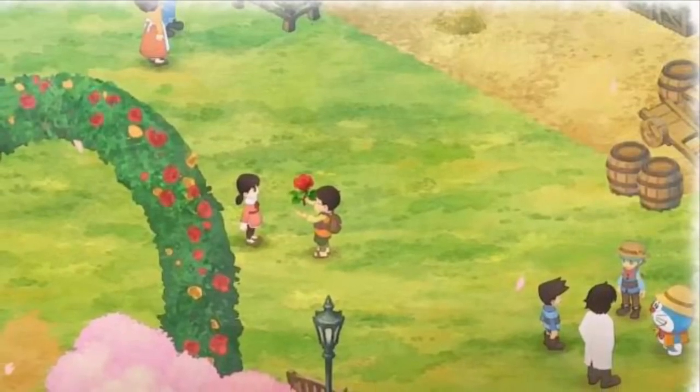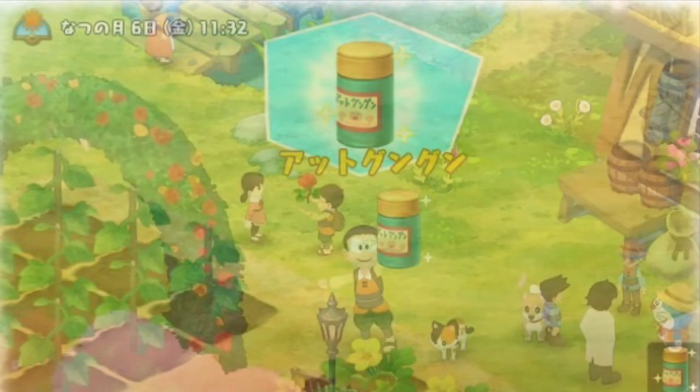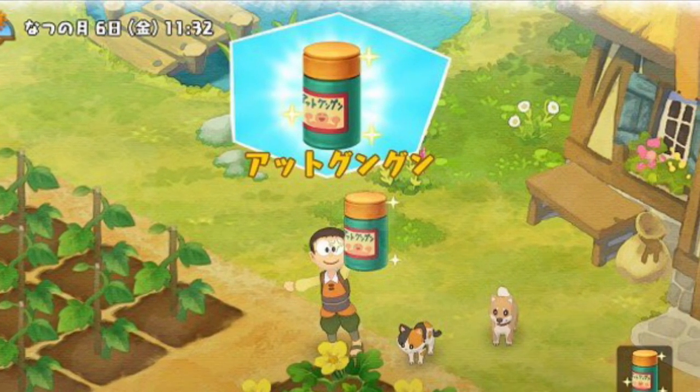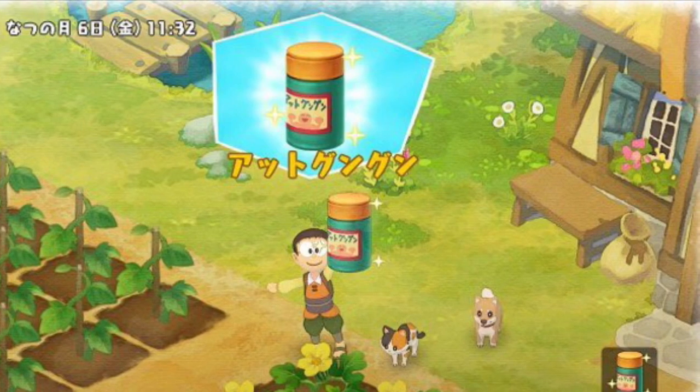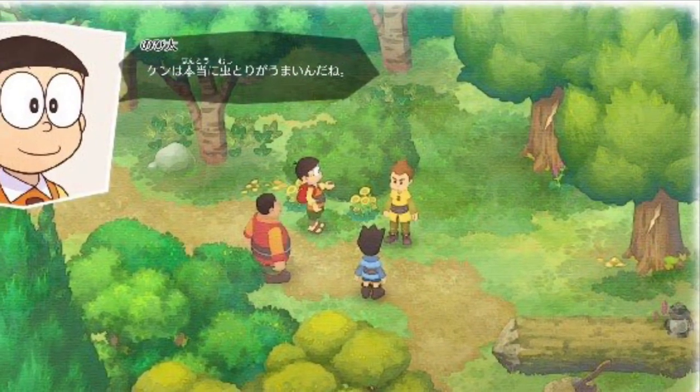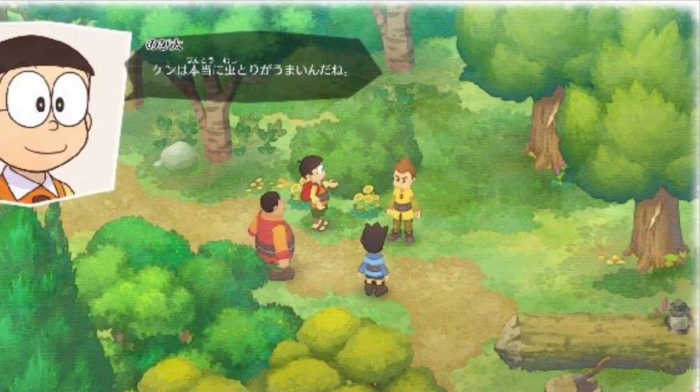Doraemon's Story of Seasons is a crossover game that sees the farming simulator Story of Seasons meet popular Japanese anime character Doraemon, who's a robotic cat with a fourth dimensional pocket that's set back in time to protect a young boy called Nobita.